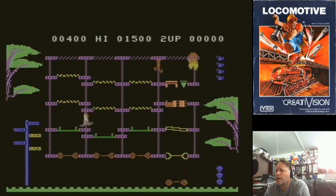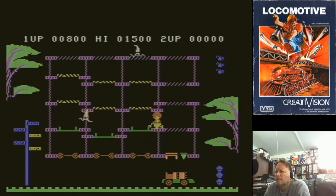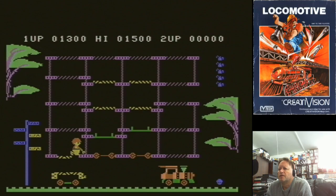Shooting an enemy with your oil can does actually completely eliminate that enemy. This is the first part of our carriage is done. I do seem to have quite a few oil cans, which is probably good for me because I'm obviously not very good at this. Just a real pity about the drop in action whenever it's playing sound. All the other games didn't suffer from that problem.